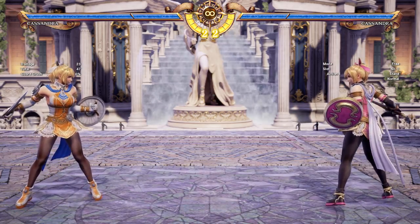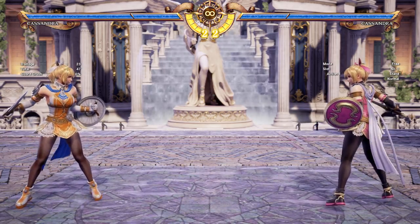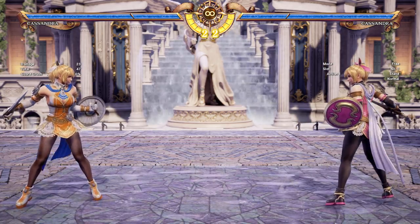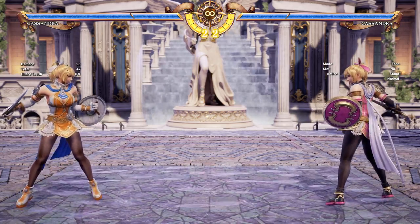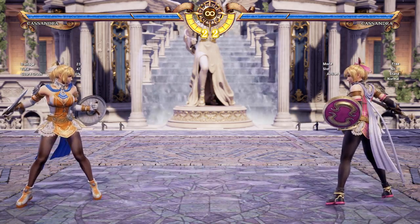Hello everyone! This is going to be a basic Cassandra breakdown video. This is not to be confused with a moveless breakdown. I'm basically just going to be talking about her playstyle as well as her unit mechanics in Soulcalibur VI.